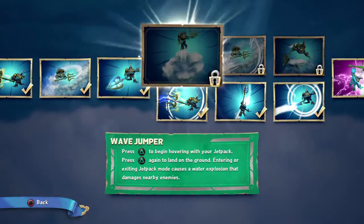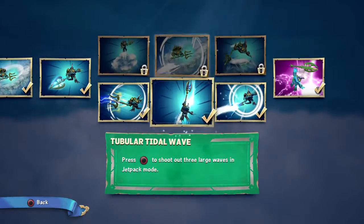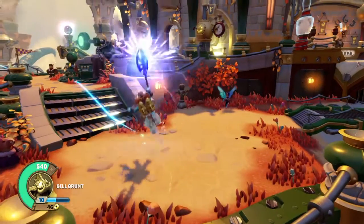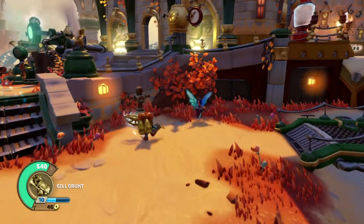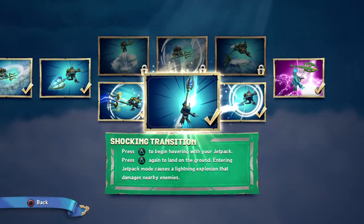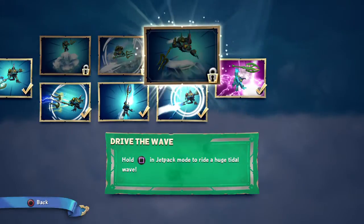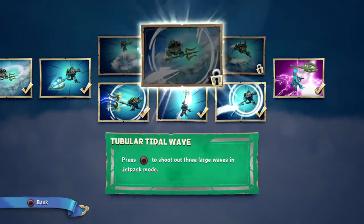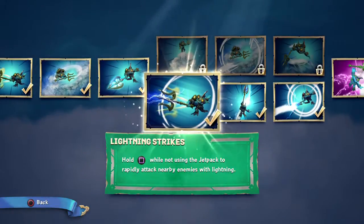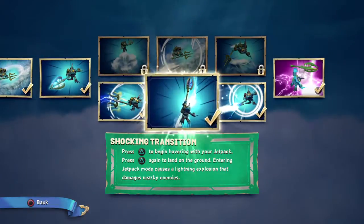The top path and the bottom path are similar in some ways. There's a water explosion on one side, and an electric explosion on the other. I'm assuming they do similar damage. On the top path you can shoot out three waves at once, and you get a bigger tidal wave — but usually when they have moves like this, it does like five more damage, and who really cares. This is the bottom path and I think it's better. This isn't a favorite path video — I can't compare because I haven't tried the top path yet.